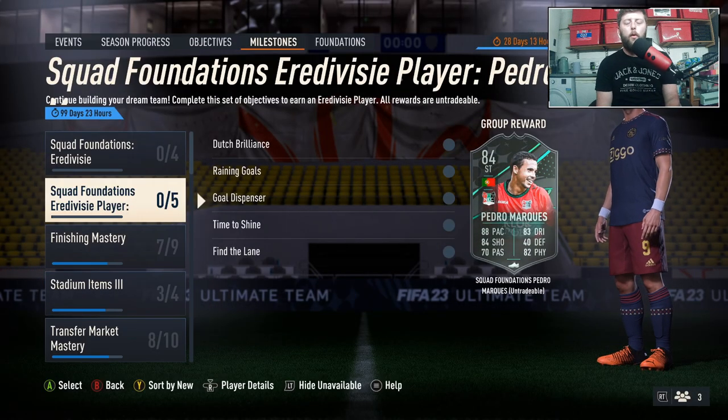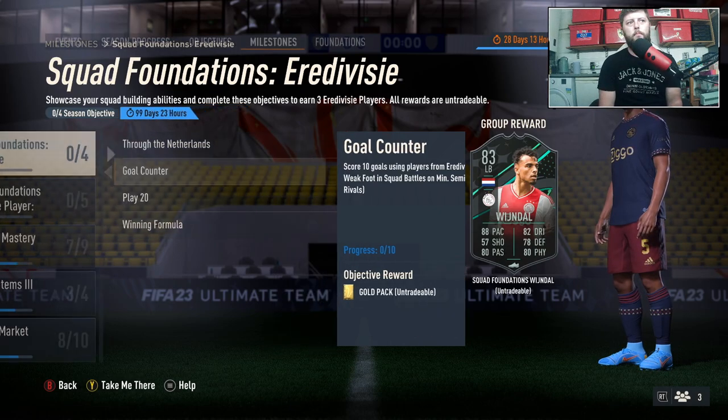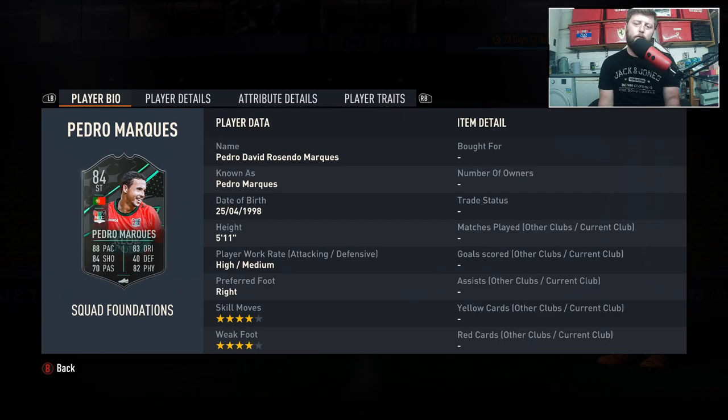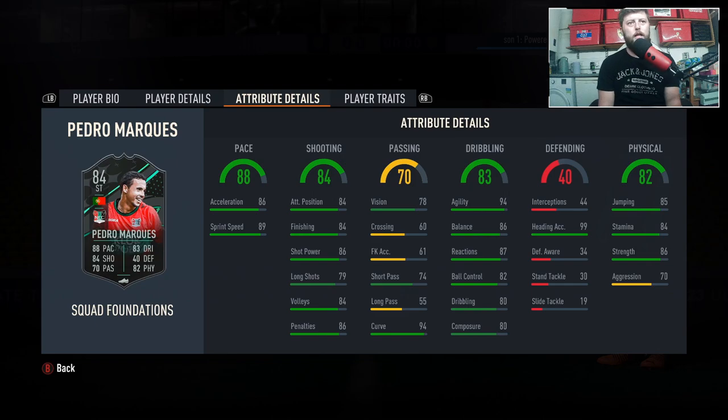If you have not finished Gakpo or any other Eredivisie players in your squad, this guy will be perfect for the objective: score 10 goals using an Eredivisie player with a minimum four-star weak foot. He has both four-star four-star, five-foot-eleven, high/medium work rates with the right foot. No traits unfortunately, and he's got 88 pace and 84 shooting.